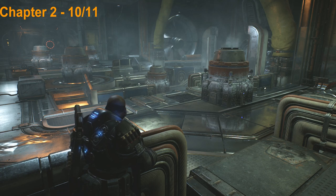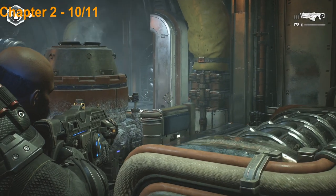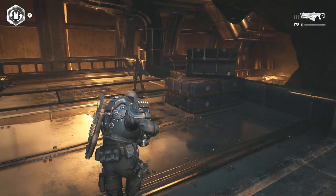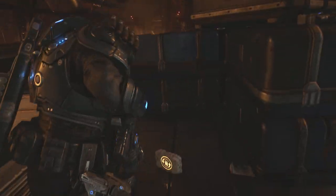We're actually in that same cooling chamber room and just continued along with the mission. The hallway we were just in is over there so we're going to turn around and continue along to this room here. The upgrade is actually going to be hiding right between these boxes here so go ahead and pick that up.